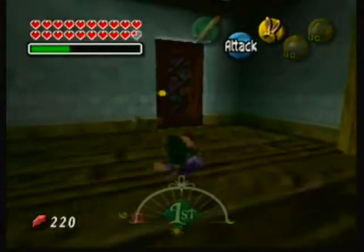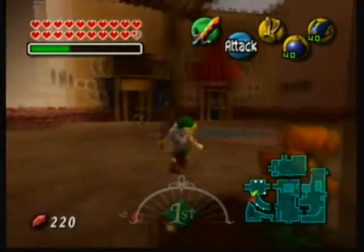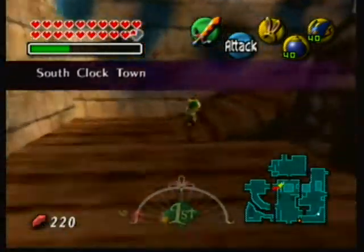So I'm just going to load up on bombs and Bombchus, because we're going to need a lot of Bombchus. I might need a lot in case I screw up the activated glitch. The first thing I'm going to do is go to North Clock Town with the bunny hood, because the bunny hood is very handy for this sort of thing.